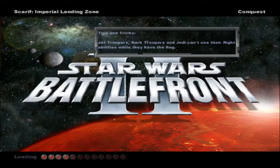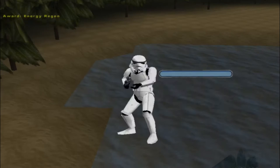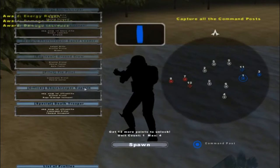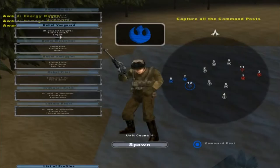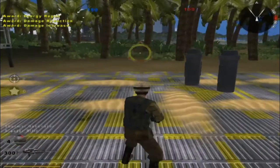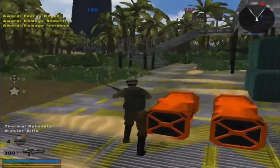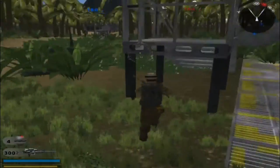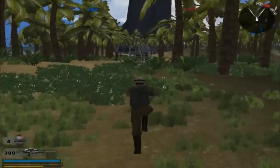Hello everybody and welcome back to another video on Scarif Imperial Landing Zone by Goji. He did an update to it, so now it's alpha release version 1.1. He added in some new sides, but apparently with the heavy rifle unit he hasn't fixed that bug yet. He has fixed a bunch of other things, including AI pathing — even though Command Post 7 still has a little bit of AI pathing problems, it's nowhere near as bad.